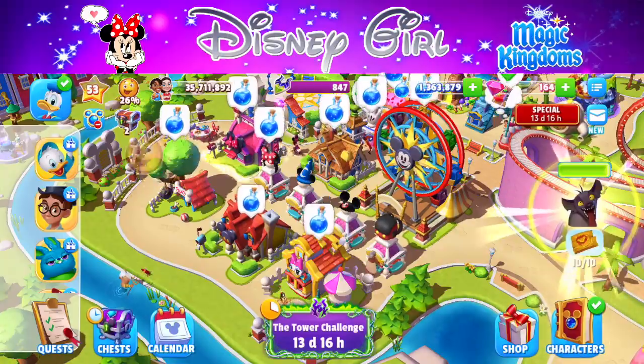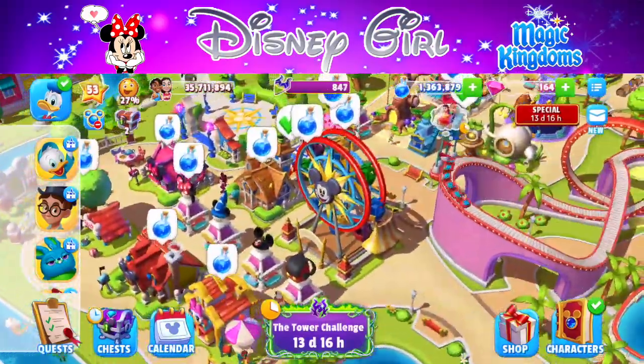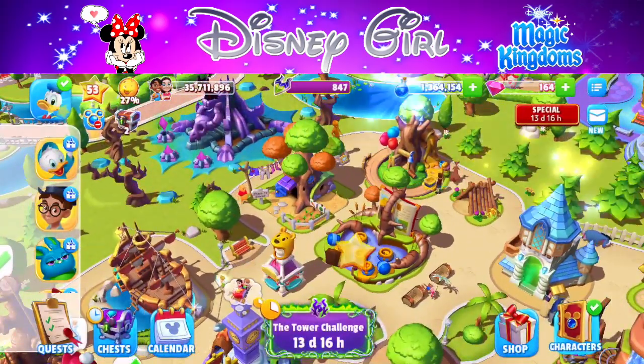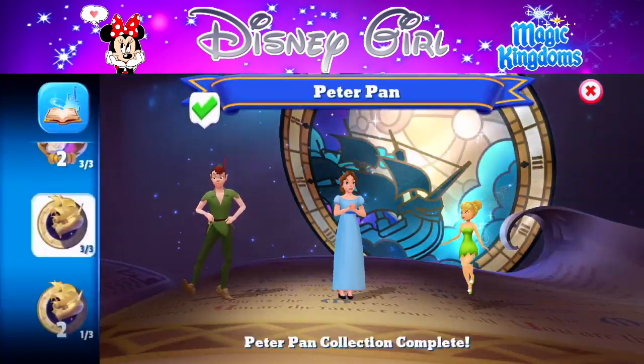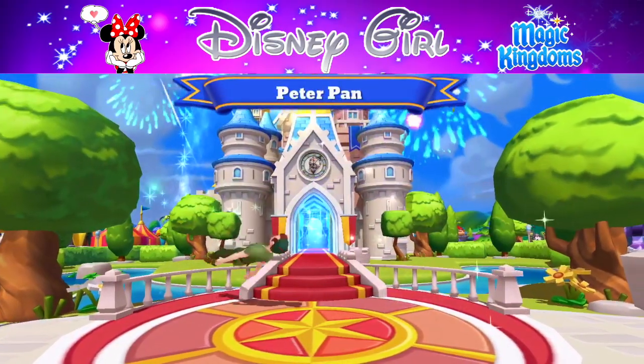There's just so much to collect for this time — this is very different from previous tower challenges. The Aladdin one had two characters; this one has three. There's just a lot more to do in the kingdom right now.